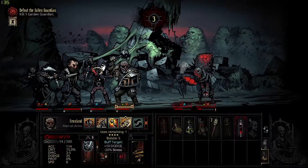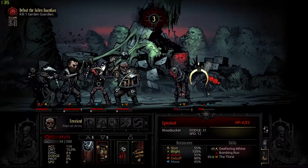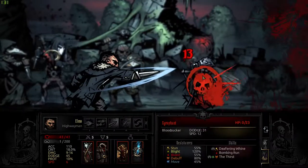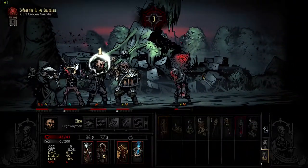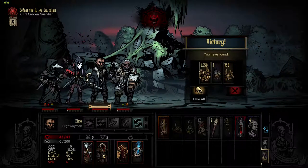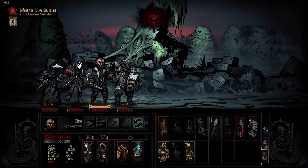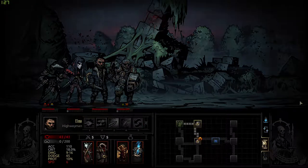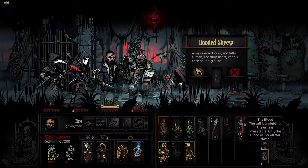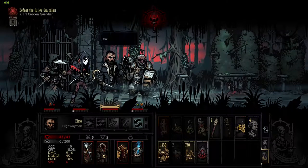Something else I love about this content update is the new class introduced as part of the Crimson Curse. It's all about blood, pain, and agony. The Flagellant is probably the most unique of the classes, because he works best when he is stressed out and a strike away from death. Ladies and gentlemen, the Flagellant is the best representation of the self-employed millennial. When he is on death's door, the Flagellant gets buffed to high heaven.